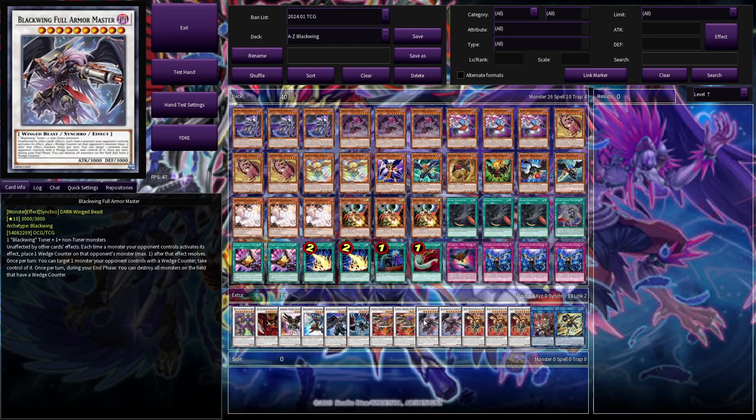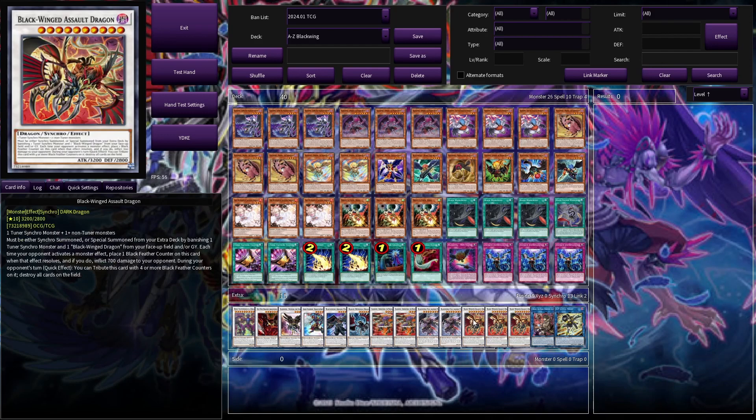Now our Superman synchros. Blackwing Full Armor Master is unaffected by other cards' effects. And when someone activates an effect, we can place a Wedge Counter on that monster. Once per turn, we can target a monster our opponent controls with a Wedge Counter and take control of it. Then during the end phase, we can destroy all monsters on the field that have a Wedge Counter.